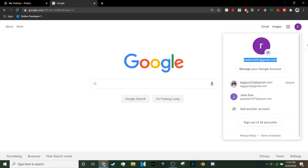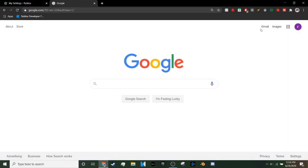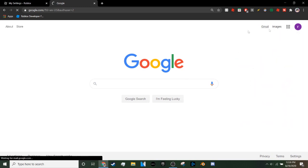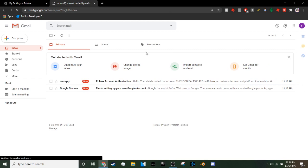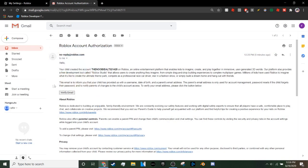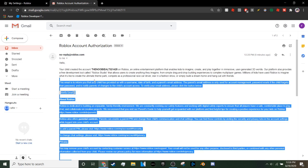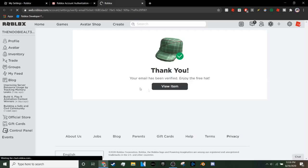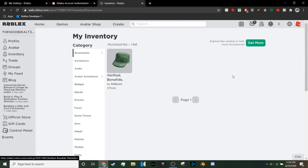Once the email is submitted, you'll see a confirmation that it went through. Now go back to Gmail — either click the Gmail icon or go to the Gmail website. It should load a Roblox authentication email saying your child has created a Roblox account. Click 'Verify Email' in that message. Once you do that, you should receive the Verified Bonafide Platified hat — check your Roblox inventory and it should be there.